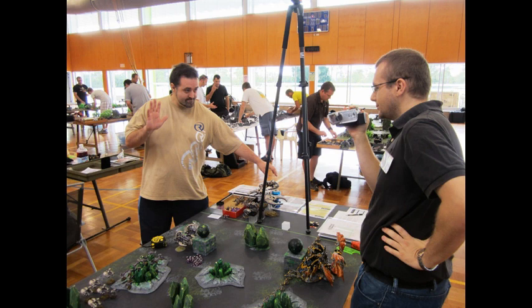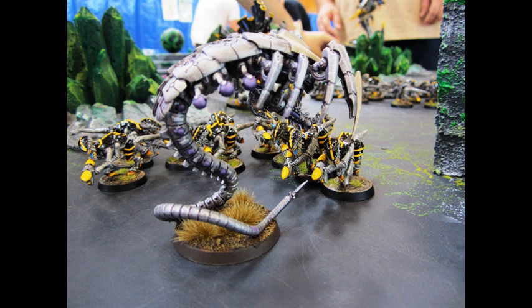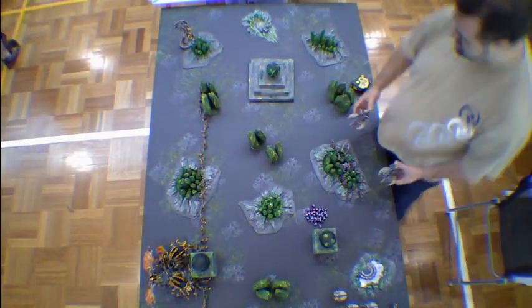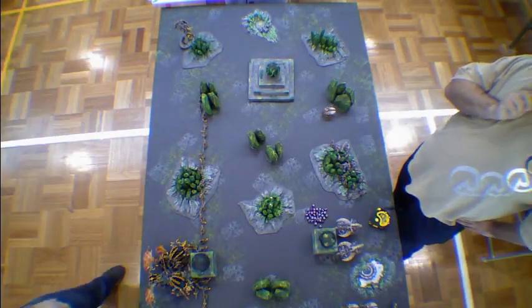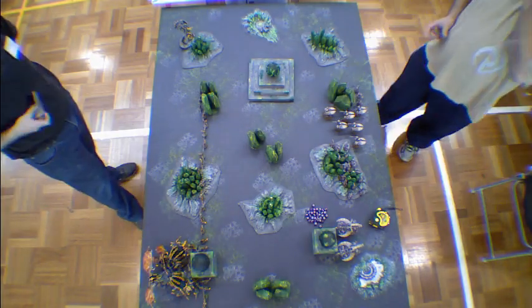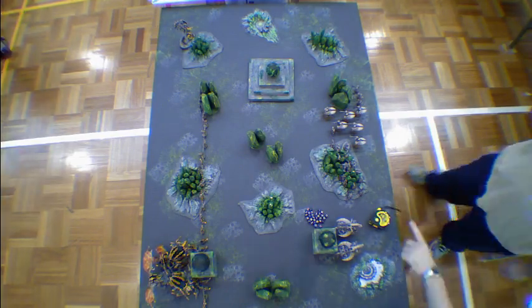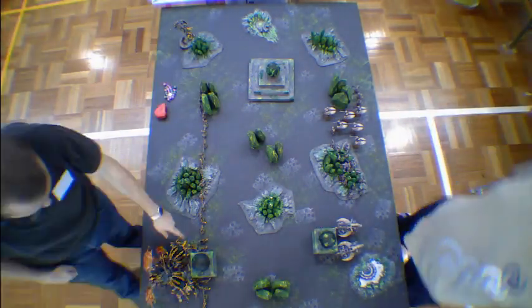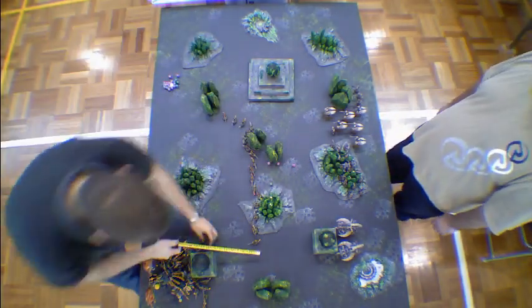My general game plan was to take out the Flying Hive Tyrants — they're pretty much the scariest thing on the board. Your warriors are normally sat at the back of the board, and Oberon will either teleport them across the board or they'll just sit there and capture objectives. But as this was a kill mission, I thought I'd just leave them in terrain and they'd do supporting fire as you moved the termagants forward.